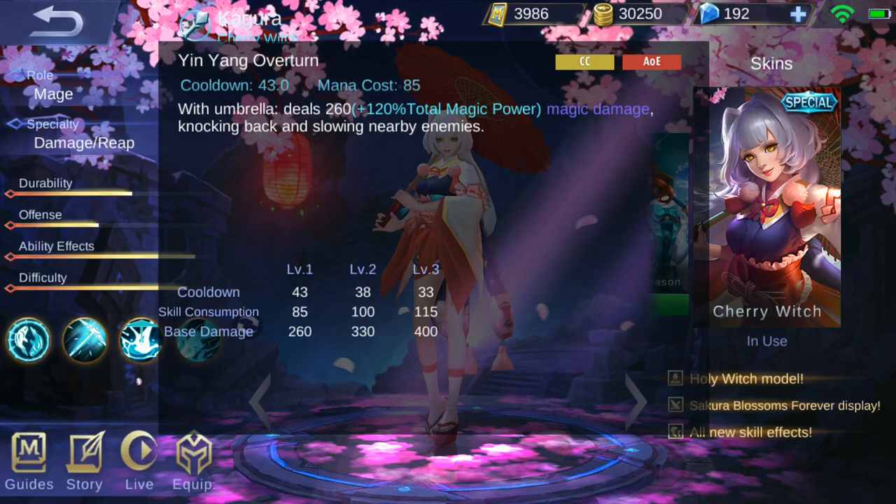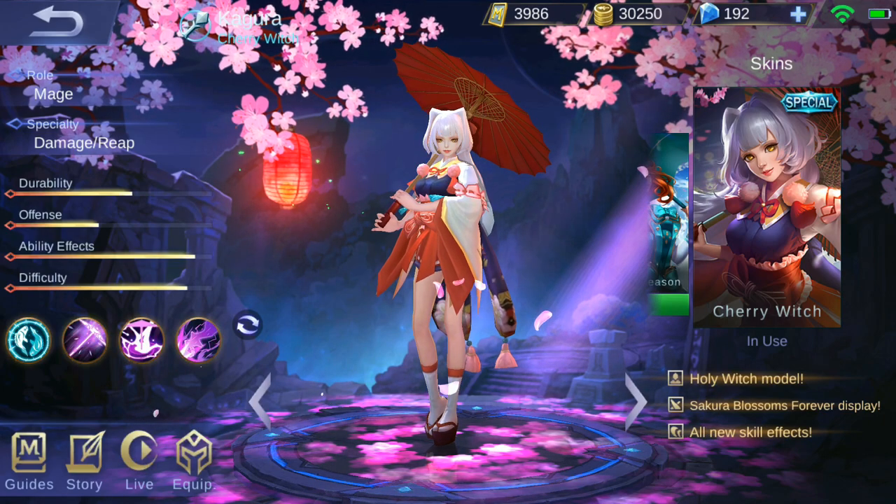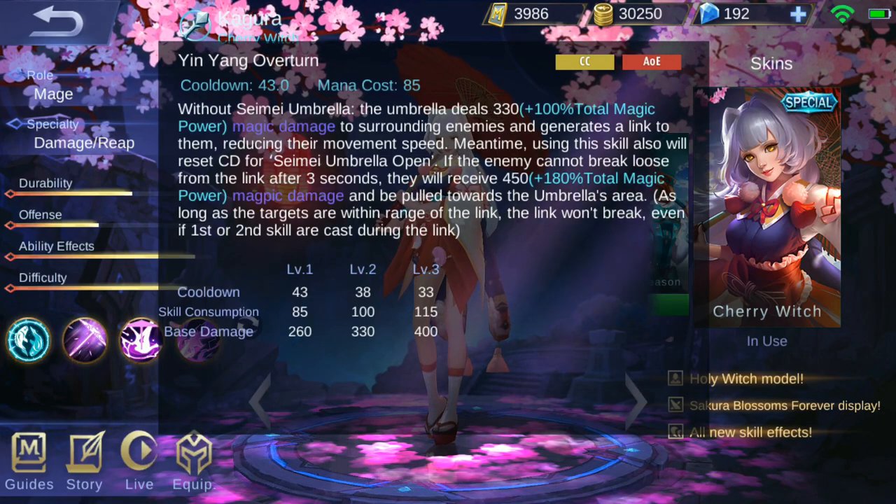The blue ultimate, Yin Yang Overturn, pushes enemies back and deals magic damage. The purple ultimate — which you've probably seen most Kaguras use — generates lasers from her umbrella. If enemies don't escape the lasers, they'll be pushed back into the umbrella.